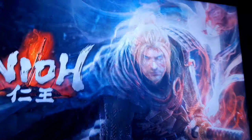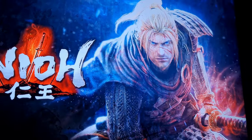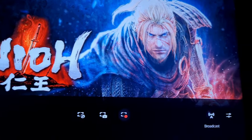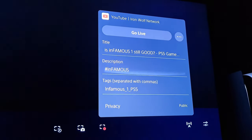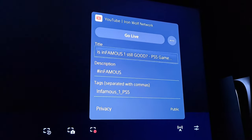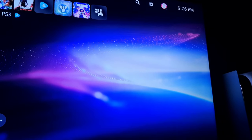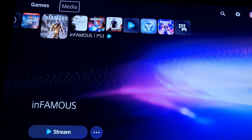If I go over to other games — this one is not a PS Now game, it's an actual game I got from PlayStation Plus — and I click on broadcast, it lets me set up a broadcast. I can click the title, add a description, tags, and once I'm ready I can start the stream. But for some reason on PlayStation Now games it doesn't work.